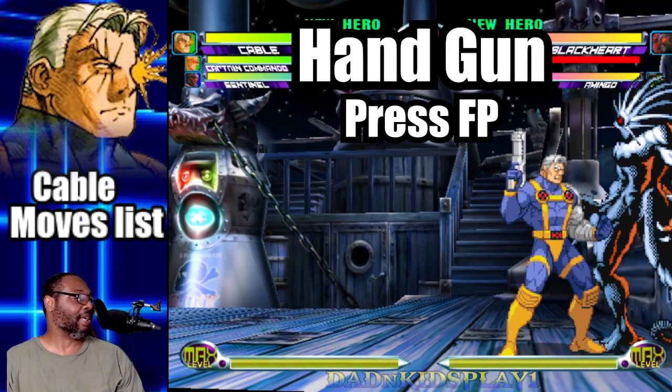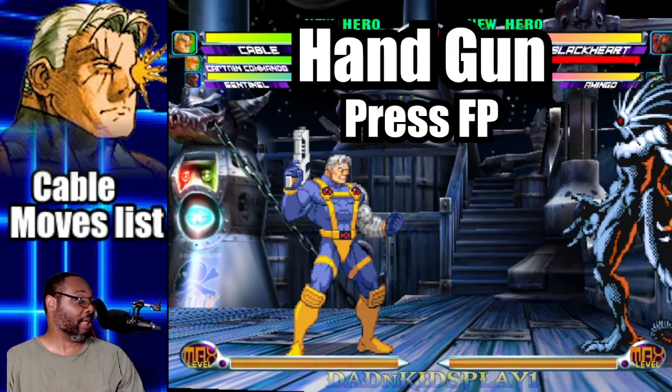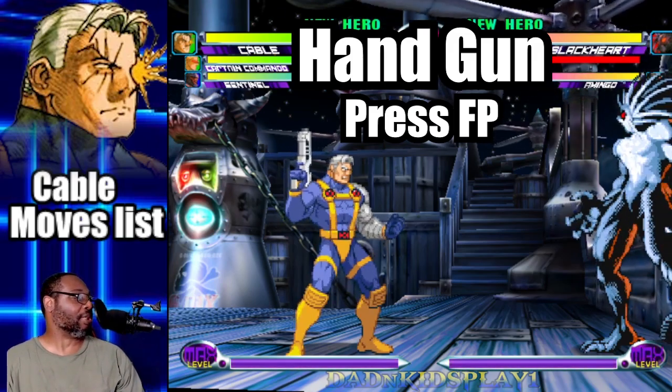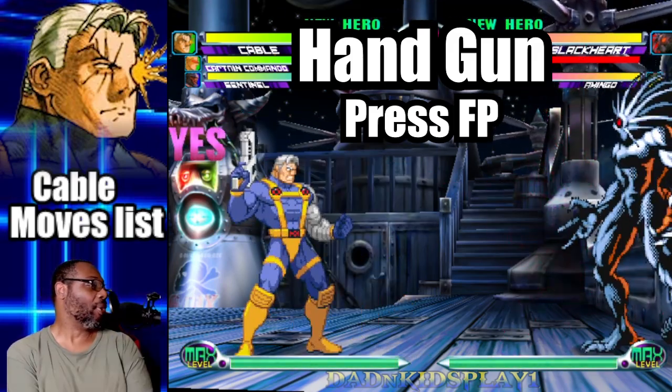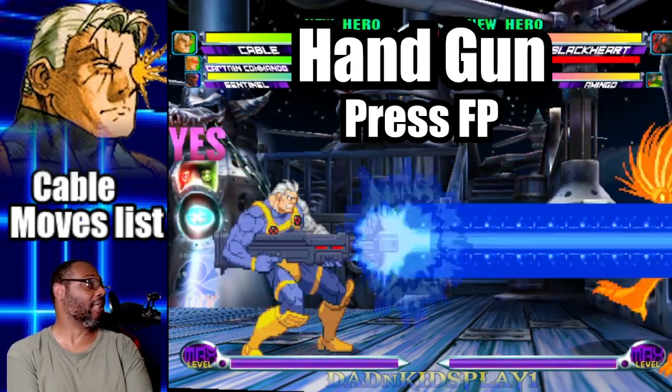While you can only let off one shot at a time with this version of the move, you can use it as an anti-air effectively. One of the things I love about Cable's standing fierce punch is the insane combo potential he has with it, and when you pair the fierce punch with the Viper Beam, that's when Cable starts to get deadly.